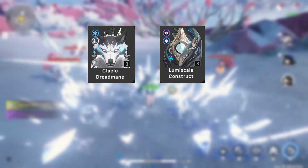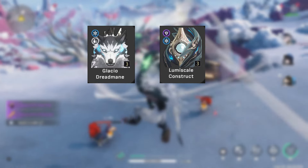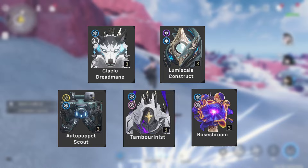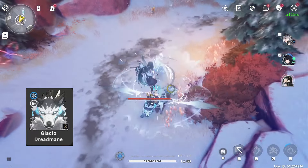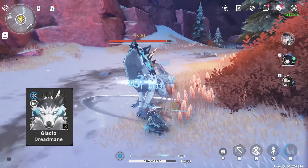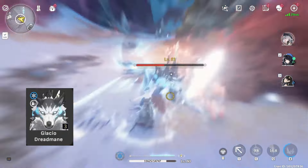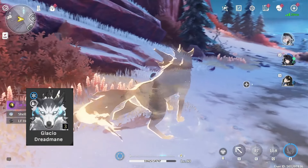Now let's talk about the 3-cost Glacial echoes: Glacial Dreadmane and Lumiscale Construct. You can farm a total of 5 three-cost Glacial echoes, which is more than any set in the game, so you can be pretty selective. Glacial Dreadmane can give either the Glacial or the Moonlit Sonata set, and there are about 27 of them on the map — the same number as Auto Puppet Scouts. Sometimes they are lone wolves, but usually they are with other echoes like another Glacial Dreadmane, Havoc and Fusion Dreadmanes, and even Saber Boars.